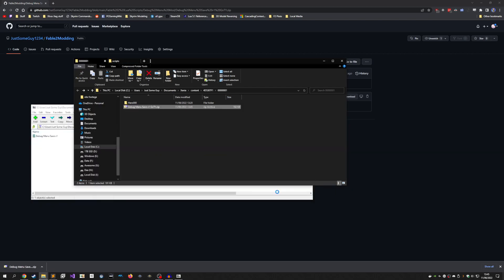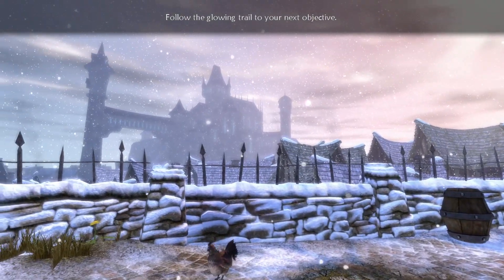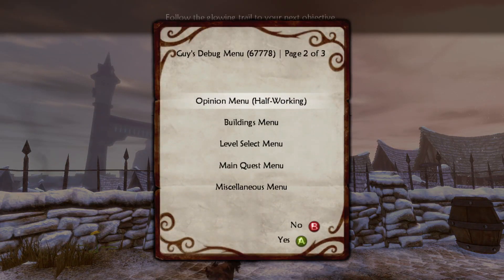Now that you have the save, you need to know how to control the menu. The menu doesn't work exactly how you'd expect. To open the menu, hold LB and press A. If you're in free camera, just press A. Note that B doesn't close the menu.